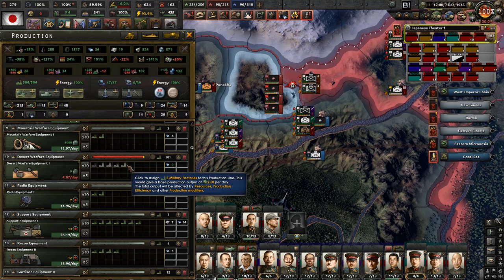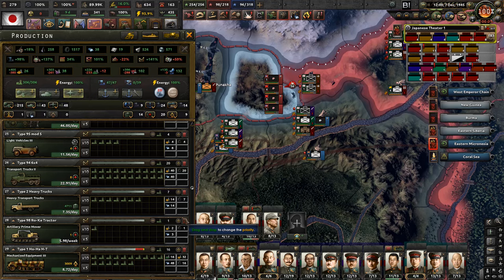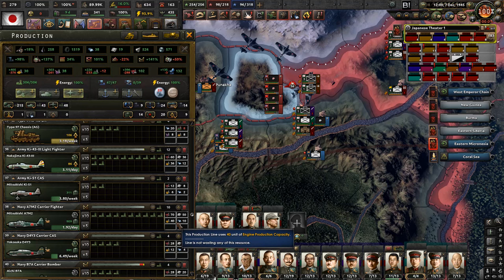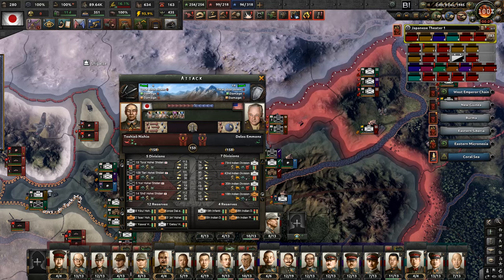Desert warfare equipment - six factories to start with. Two from you, and two from the carrier fighters. That ought to ensure that we will start building up a stockpile of what we needed the most.